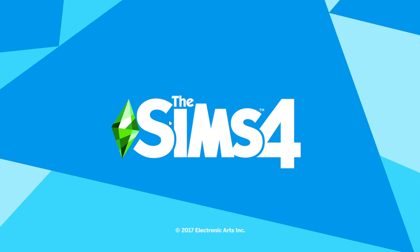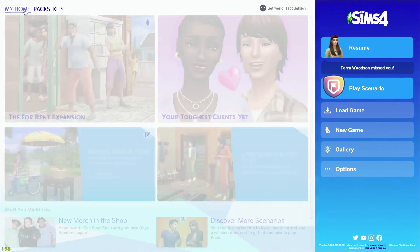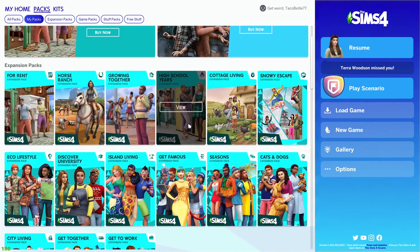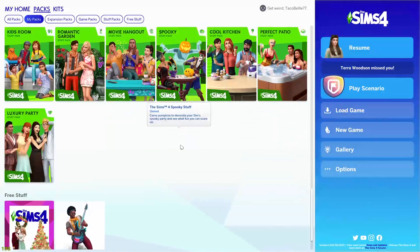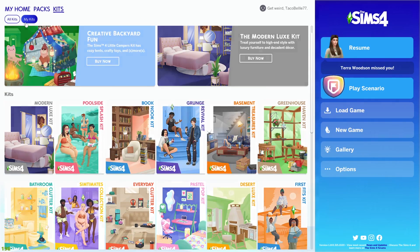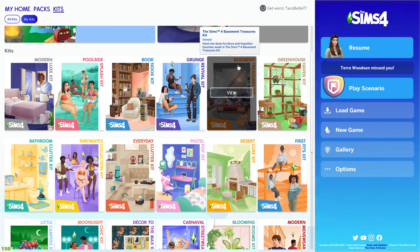Once you open the game from the downloaded file it'll run as normal and everything will be there. If you click Packs and then My Packs, you'll see you have literally every expansion pack, every game pack, every stuff pack — everything is there for you to play and use. You'll have the kits as well. You'll have whatever you selected — if you didn't pick them all you can go back onto the updater to add more.